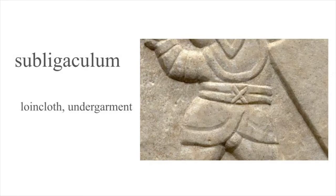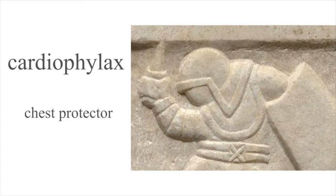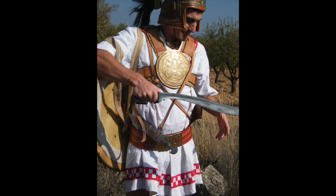We see the provocator's loincloth, the subligaculum — his underwear, which is outerwear here. The provocator has one piece of equipment the mermillo doesn't have: a rounded breastplate, a cardiophylax that protects his chest. Here you see a cardiophylax in the equipment of a reenactor of an Iberian infantryman.